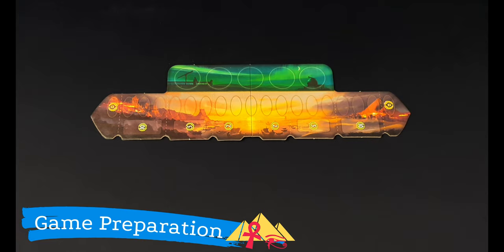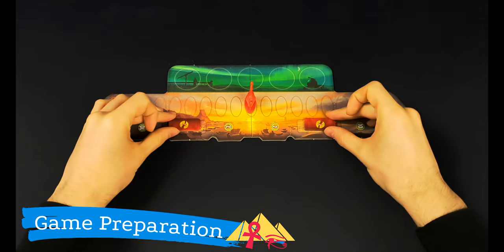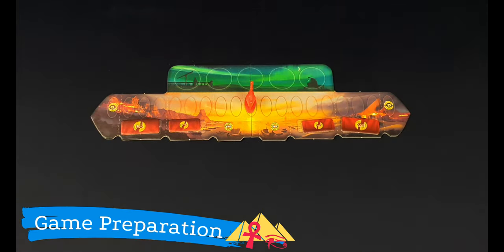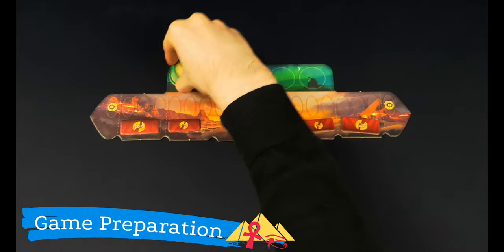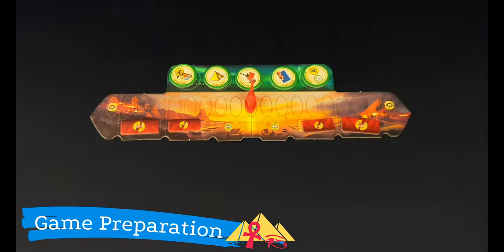We must first place the board between the two players on one side of the play area. Then, we must put the conflict pawn in the middle of the board, as well as the four military tokens faced up on their spaces. Next, randomly choose five progress tokens and place them faced up on the board. Return the rest to the box.